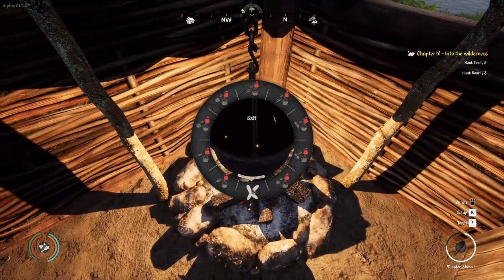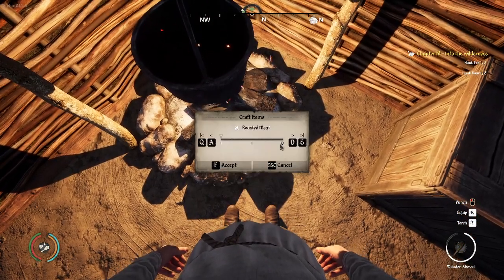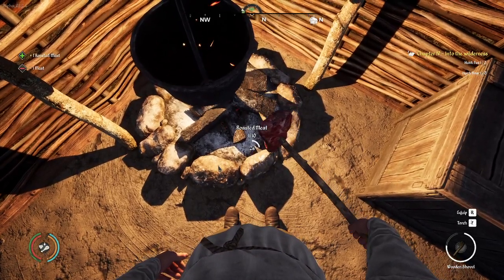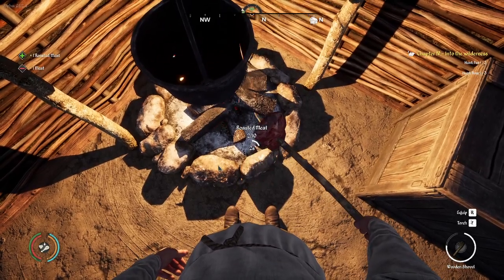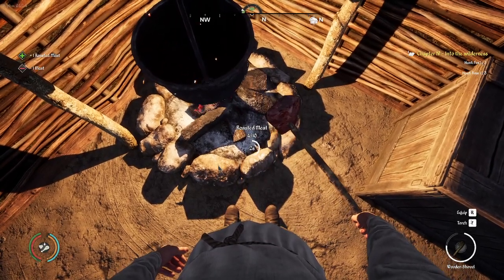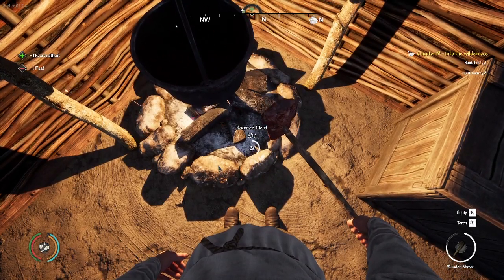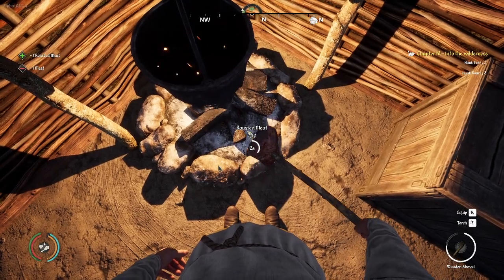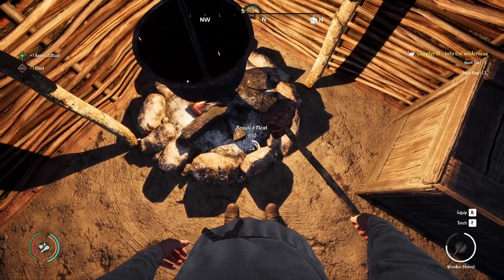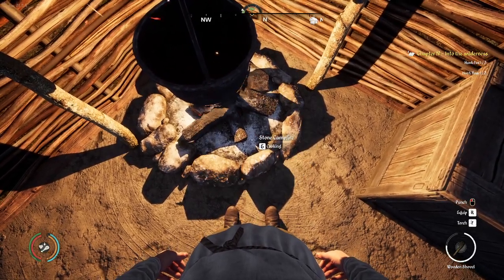Let's cook. Not cauldron cooking. While we cook these nine remaining pieces of meat, every cooking action gives me skill points which help increase the survival skill set. I want to see what it takes to salt — I bet you salt raw meat.